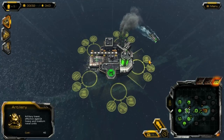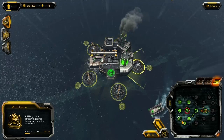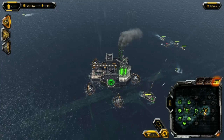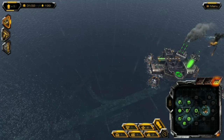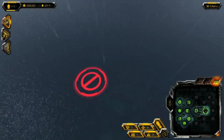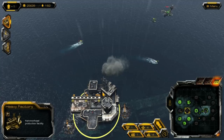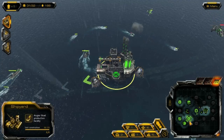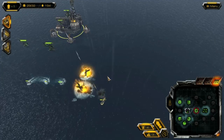I forgot to build defenses on that platform and my opponent knows it — I'm diverting reinforcements immediately. The strategy element is fairly simplistic to the point where I have a feeling it could get very, very boring if you're just playing single player. In multiplayer, I think there's a lot of potential for cool maneuvers, outflanking and outsmarting your opponent — that's cool.